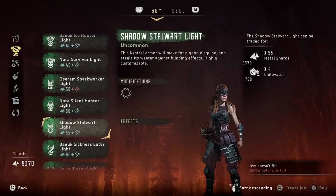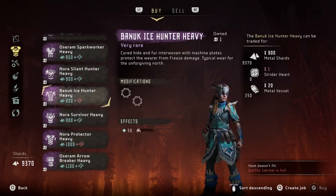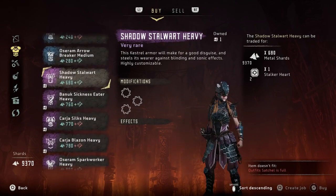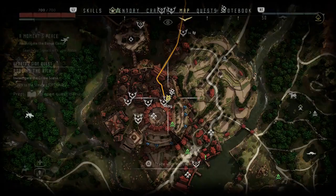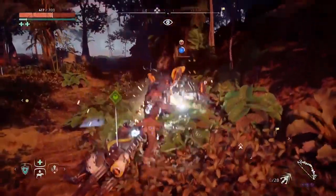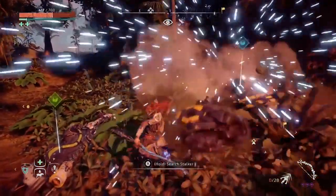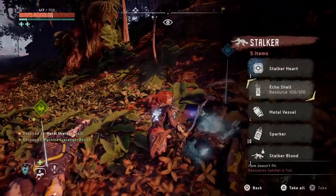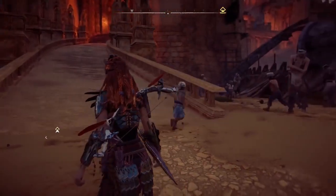Once you have the Shadow Stalwart Light, the Shadow Stalwart Medium and Shadow Stalwart Heavy should be unlocked in a couple of shops. I got mine from the Meridian vendor. You only need 680 scraps and a Stalker Heart, so go out there, kill a Stalker, grab the heart, go back to the vendor, and use this amazing looking armor.